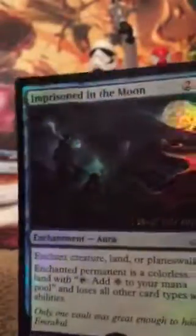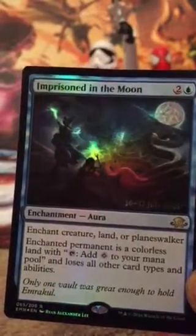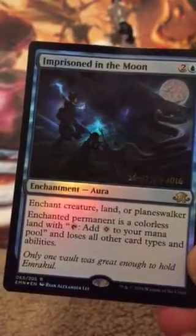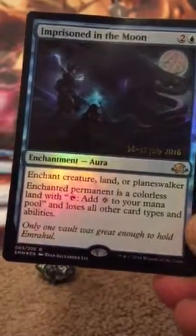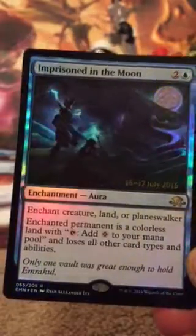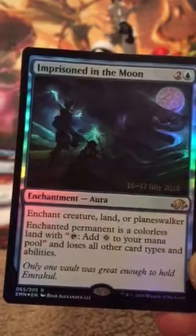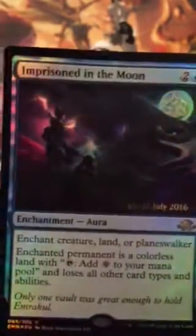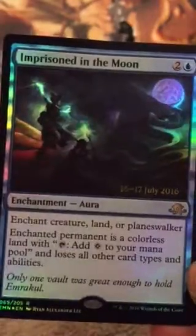Got a nice holographic. Enchantment Aura — enchant creature, land, or planeswalker. Enchanted permanent is a colorless land with tap: add one to your mana pool, and loses all other card types and abilities. If you want to read that a little more, feel free. Nice rare.